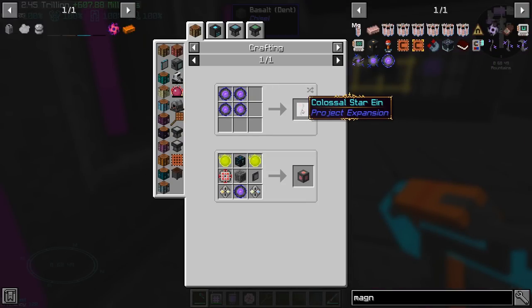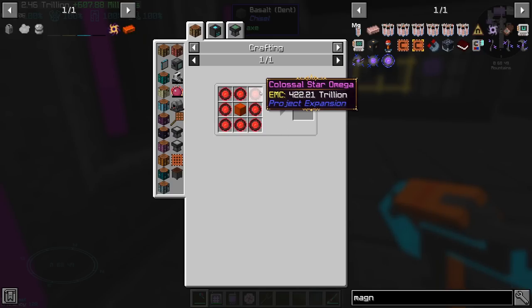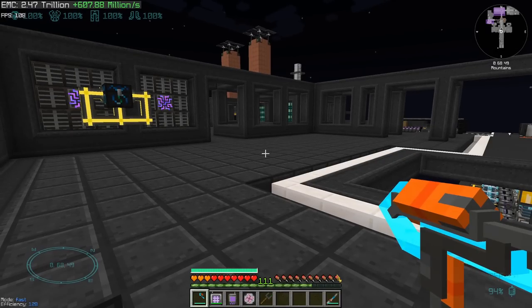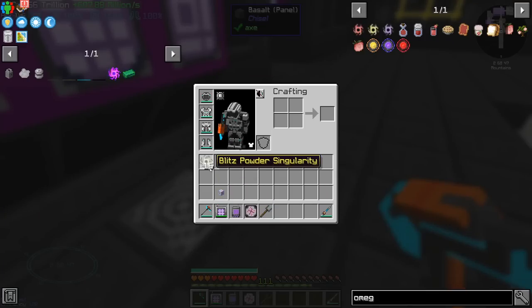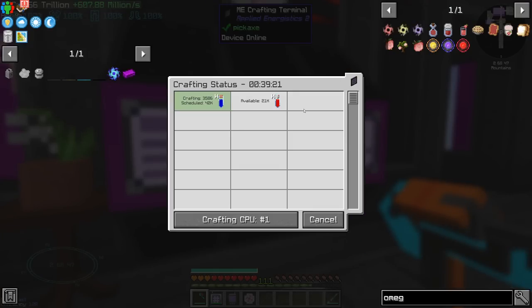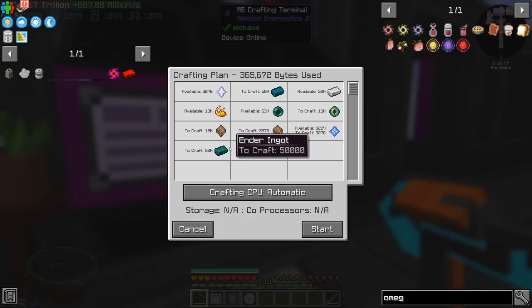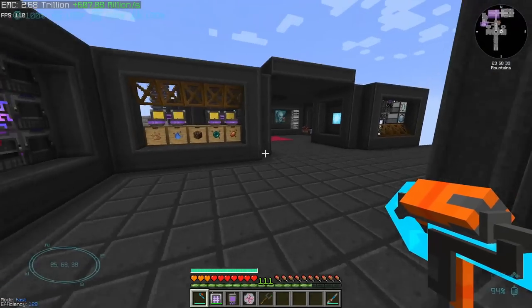After the Magnum star, we have the Colossal star. It's not really fun because each one is 422 trillion EMC, and so far we have 0.5% of that. Also, one more item which has a singularity is the Enhanced Ender Ingot — let's start with 50,000. I'm making the correct one, right? It's a shame to waste all those resources.